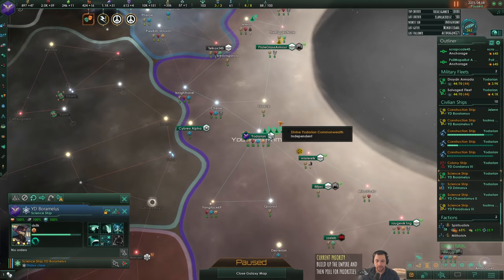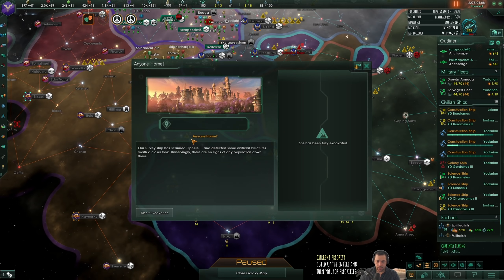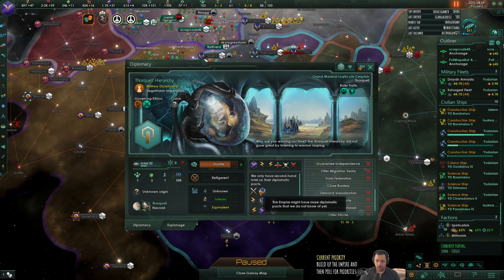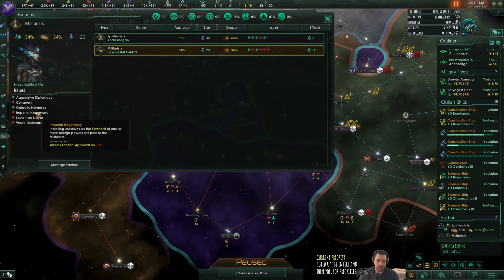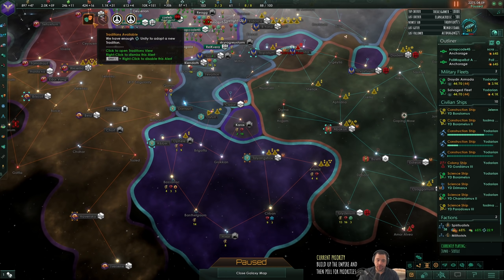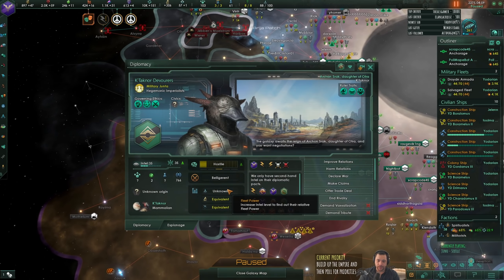You don't exist anymore. I am rivals with them. They're still at war. I was thinking about maybe trying to make them a vassal - to vassalize them - because that would very much satisfy my militarists, being the imperial hegemon over someone else. But I'll look for opportunities to do that to someone else. I do have a new tradition to look at.